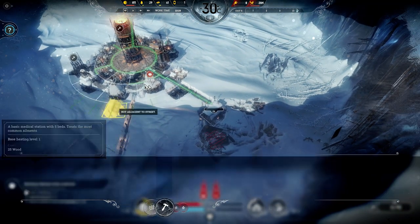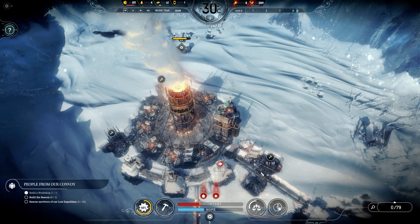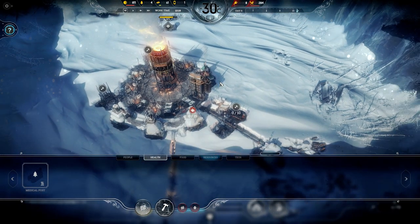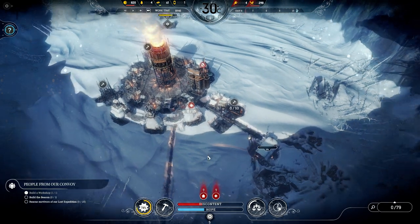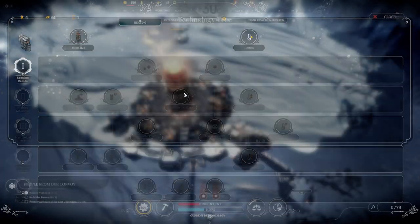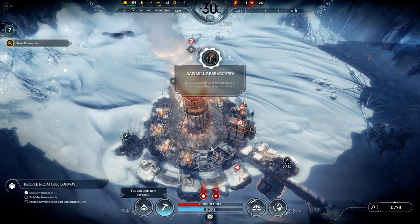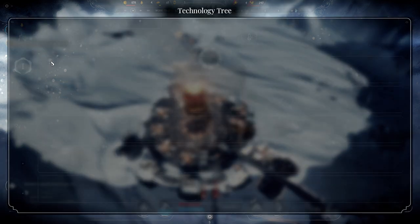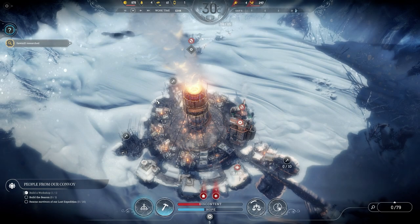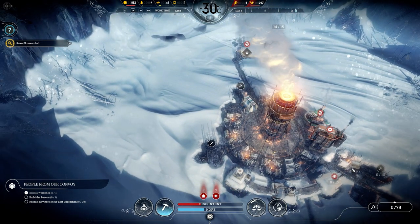I guess I'll have to build another medical post. Since you're building more structures further away from the generator, this steam hub is going to be useful — you build it a little further away from the generator and it generates heat.